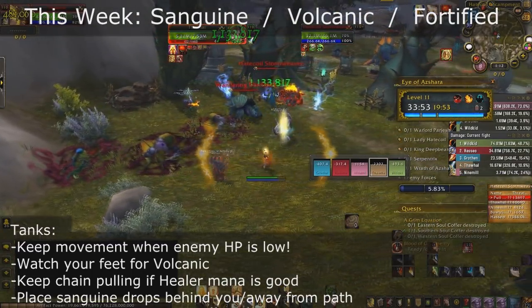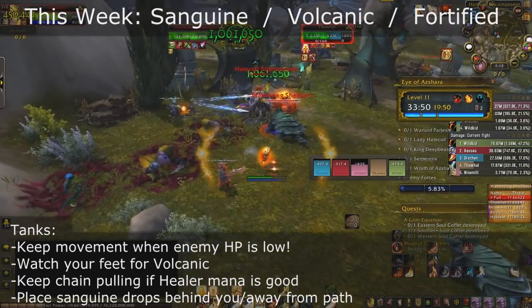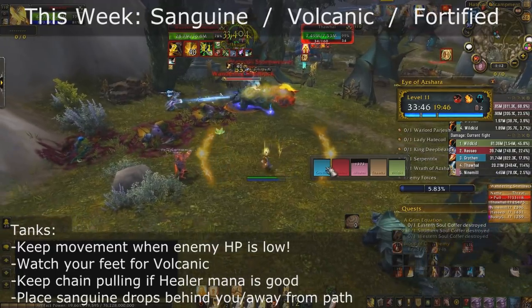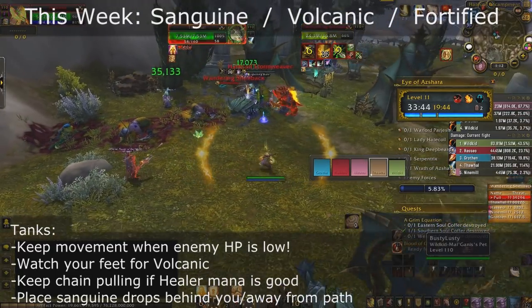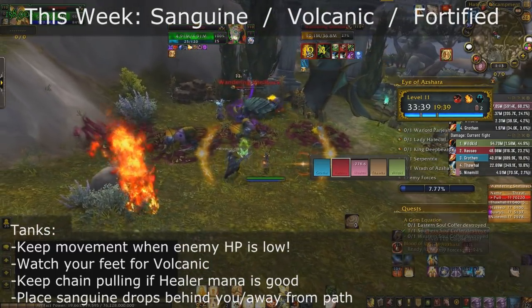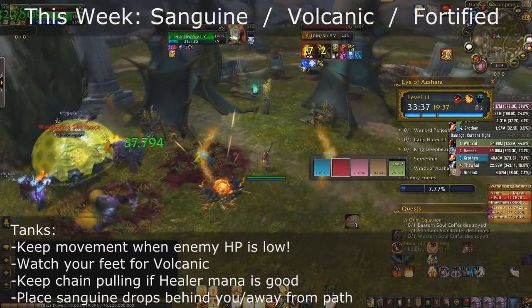Tanks, you want to keep moving whenever a mob's HP is low so that you don't get hit by Sanguine and you can drop it behind the current pool. Also make sure you watch your feet for Volcanic — you shouldn't be getting any volcanoes spawning underneath you if you do have ranged, but a melee-heavy group will have those volcanoes come out in melee.